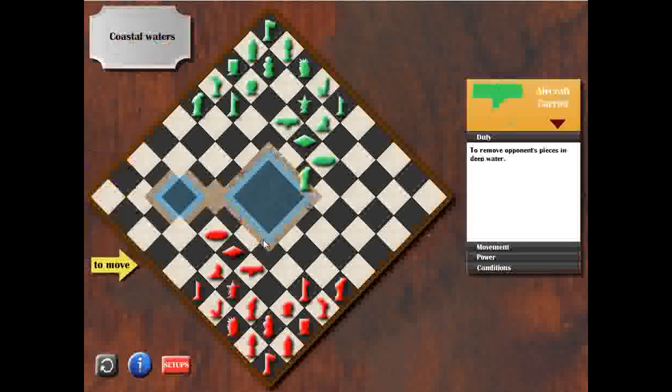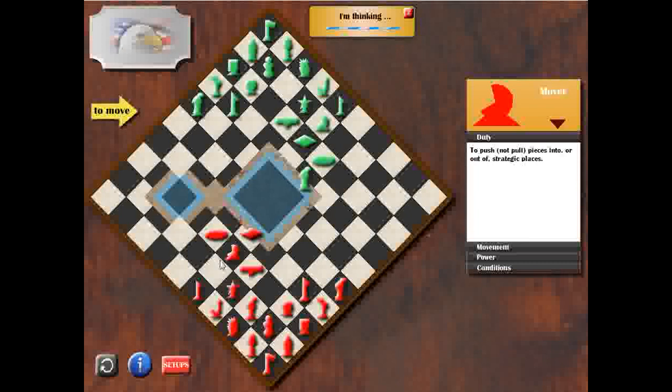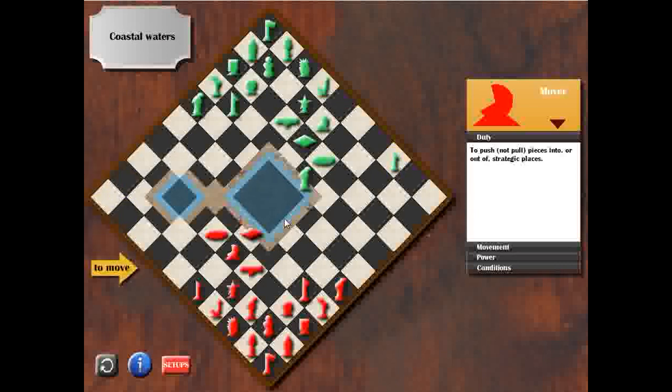He decided to move his marine piece onto the coastal waters. I push forward my Coast Guard with my mover and I wait for my opponent's second move. He moves his Vice President into the expanse. I consider moving my submarine onto the coastal waters — but that's not a good move, because he would directly capture it with his marine piece. Actually, I can do this, because I cover my submarine with my Coast Guard, so I will be safe.